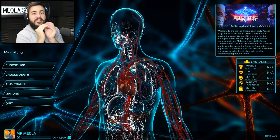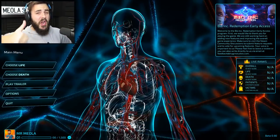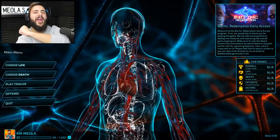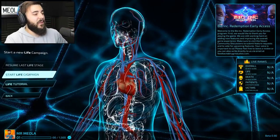Basically, from what I understand, we're given a human body. We are a doctor - I am Dr. Miola, of course. And we get given the choice of whether we want to be a good doctor or a bad doctor. We get to choose from life or death, the angel on this shoulder or the devil on that shoulder. I'm too good of a person to go down the evil path, so we are going to be trying to keep our patient alive today. I choose life. And it looks like he approves of it.